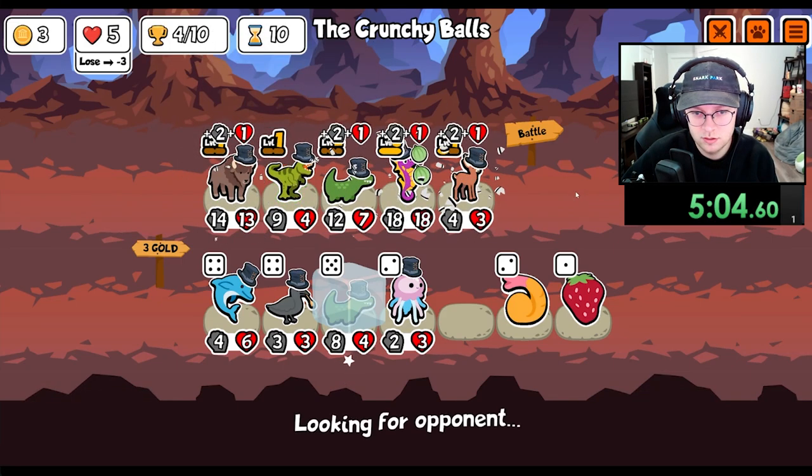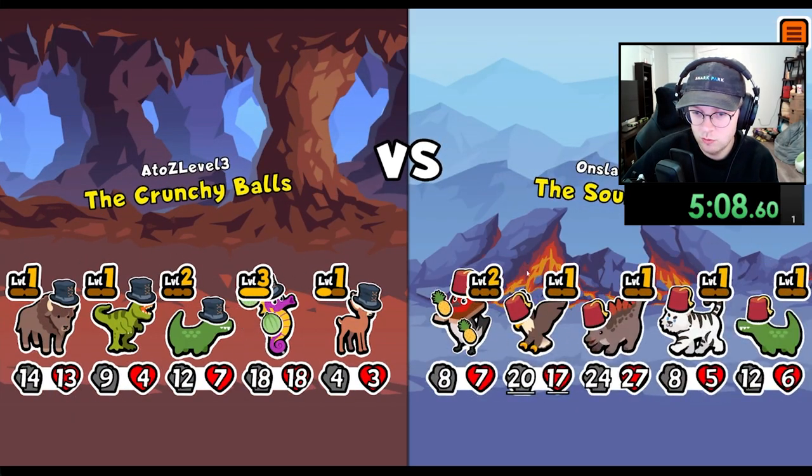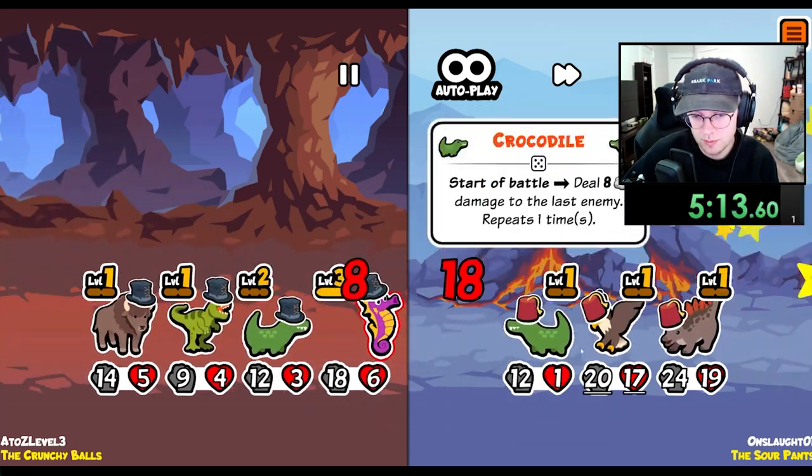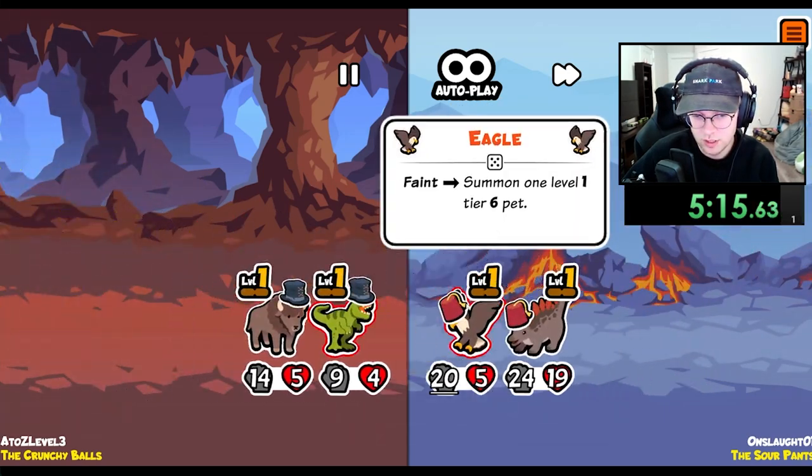Get rid of the deer — actually no, the deer is good, because whatever we move to the second slot... I mean, that was pretty good. We prevented — well, the white tiger wouldn't have done it anyways.